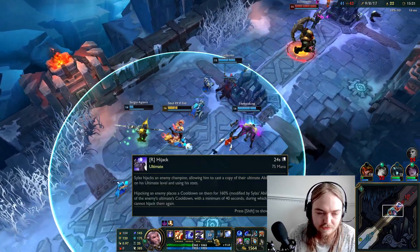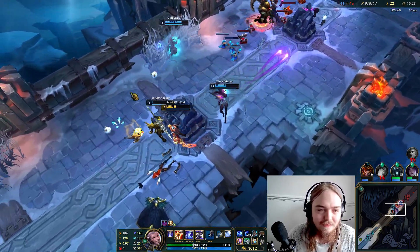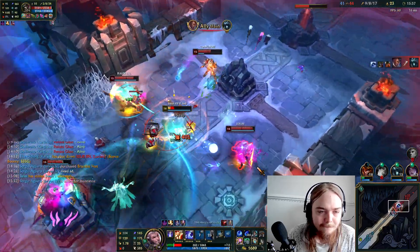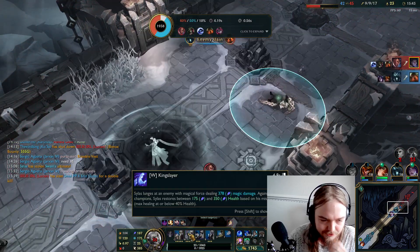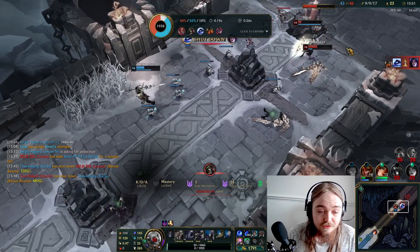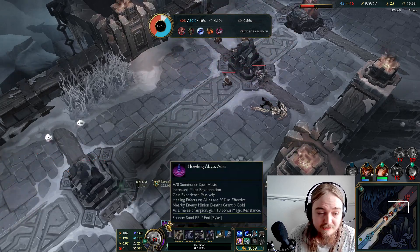We do have level 16 ult now, so it's like 20 seconds. It gets ridiculously low cooldown — kind of silly. That 40% healing reduction is hurting quite a lot. We can get Zhonya's, I think, because you get like 3 gold a second on ARAM, pretty much. Literally take 5% less damage — that's nice.